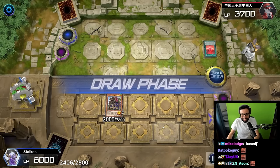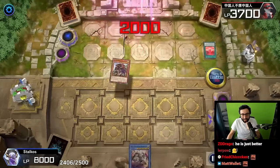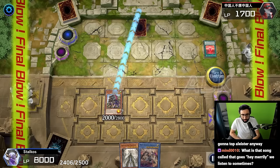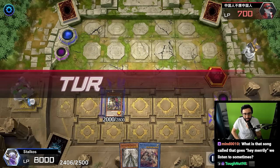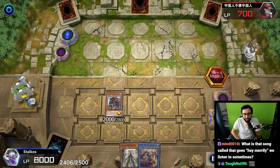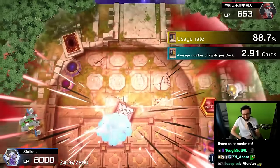Alistair denied! We're top decking a Ritual so we can't do anything but deal 2000 with our winged beast and pass. This is where he draws Alistair - just watch. No battle phase, Final Blow Droplet. He actually lives, takes a thousand. Heart of the cards guide him - give him the normal summon, give him the level four spellcaster.